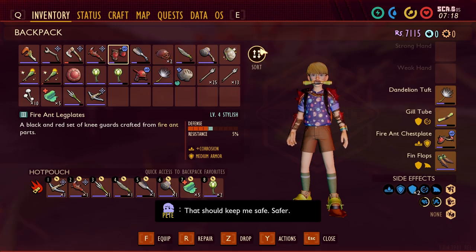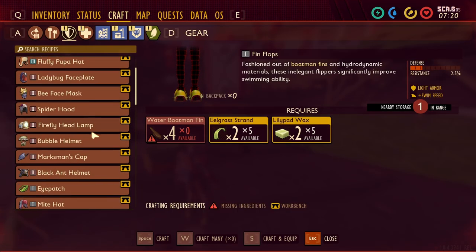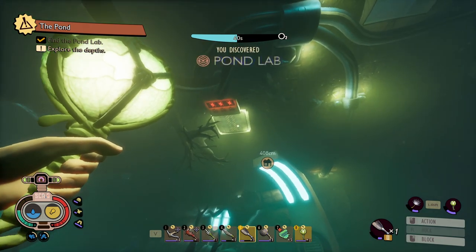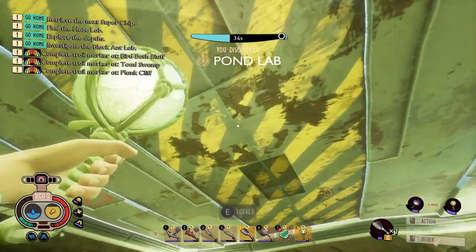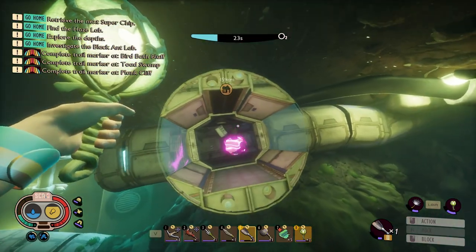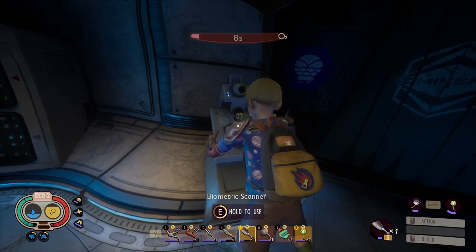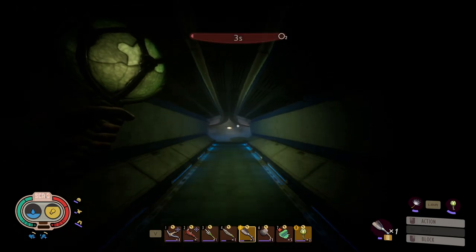Okay, we got the finflops as well - so we got the gill tube and the finflops. The next step is going to be to get the bubbly helmet. We just need two more sunken bones for that - fairly easy to do. Okay, here we go into the pond. Can we get in here straight away? Please - oh no, I'm dying!